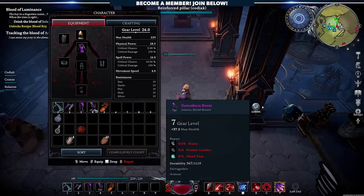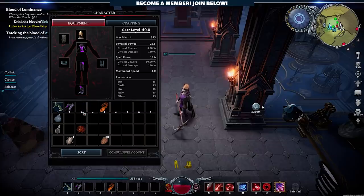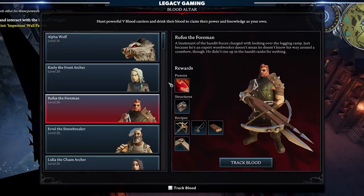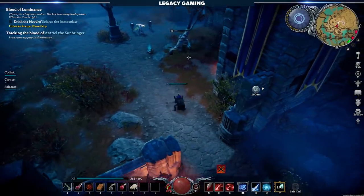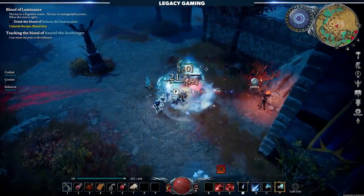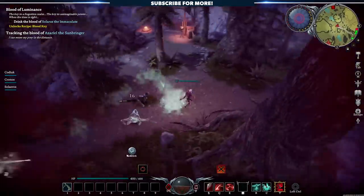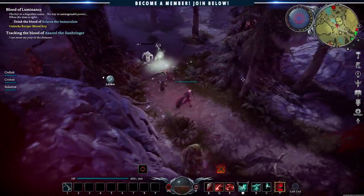Gear determines your raw stats for things like max health, physical power such as crit chance and damage, spell power, movement speed, and your resistances. Depending on how many V-Blood targets you kill, you'll have access to a different selection of powers. There are a decent amount at launch, making for some pretty interesting loadouts — combinations that allow you to lean into Blood, Unholy, Illusion, Chaos, or Frost Magic. This game doesn't have traditional builds, but you can customize your kit based on what sort of challenges you're about to face.